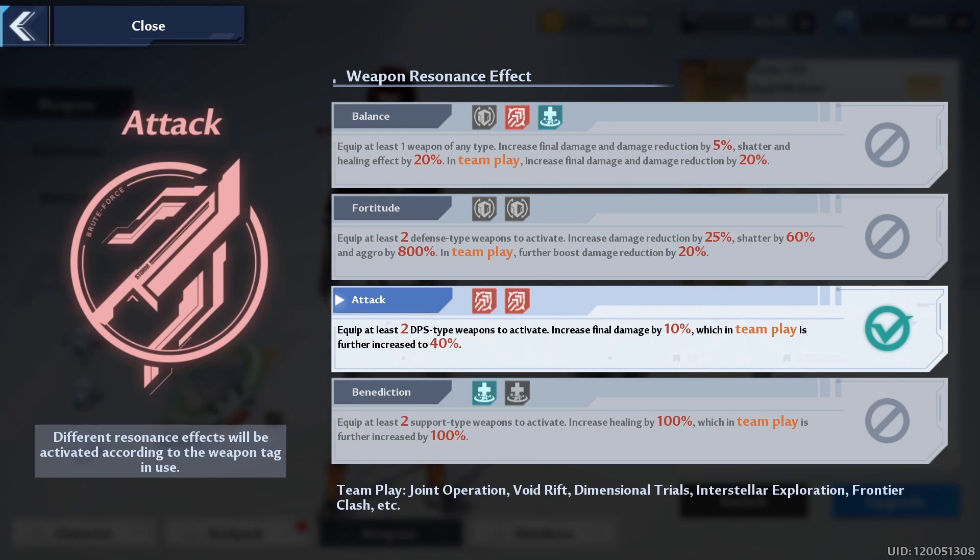The attack role is pretty straightforward — a lot of people are going to be queuing for this. It's the damage role; if you have two damage weapons you're going to get a 40% damage increase, so make sure you have two DPS-style weapons equipped. For support players, you get 200% healing for having the support resonance. If you are supporting in a raid, make sure you have Zero and Coco, or Zero and Nemesis, or some combination. If you don't have those characters, Pepper is always available and does work wonders — she's one of the stronger SR characters.